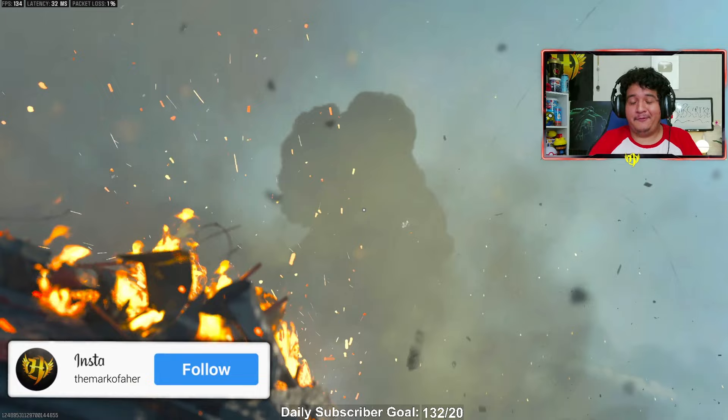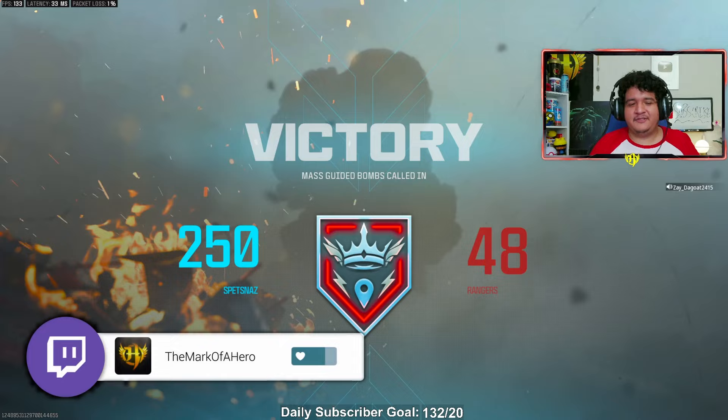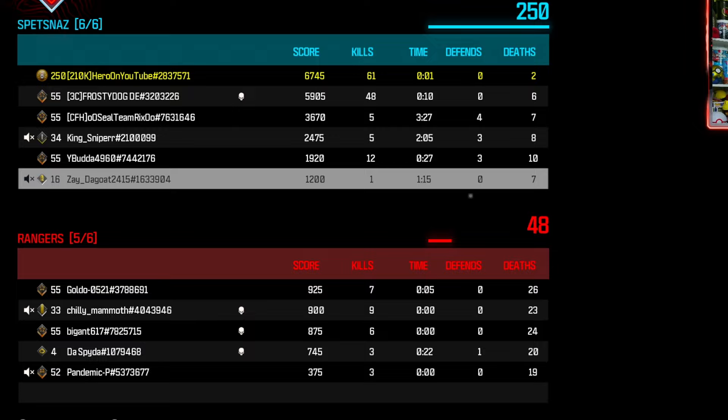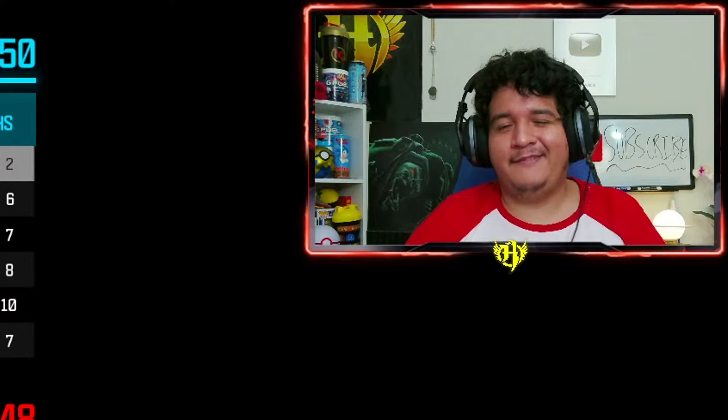That lobby was so slow, goodness. Let's freaking go — easy money. Teammate has a loud mic but yeah — freaking double nuke. Shout out to the teammate as well for dropping a nuke — or four off the double nuke, I should say. But 61 and two — we'll take that.